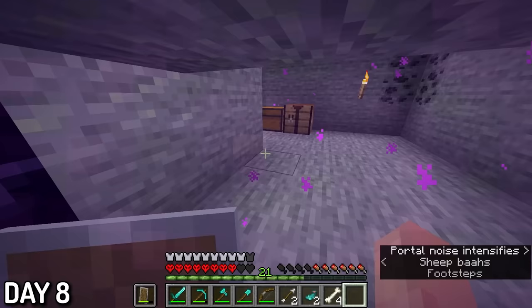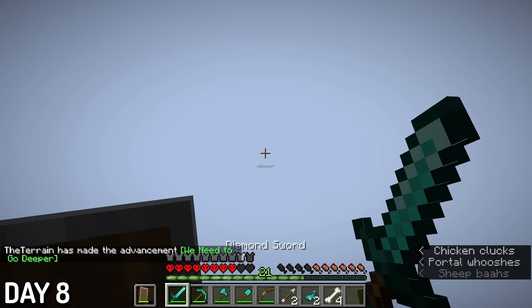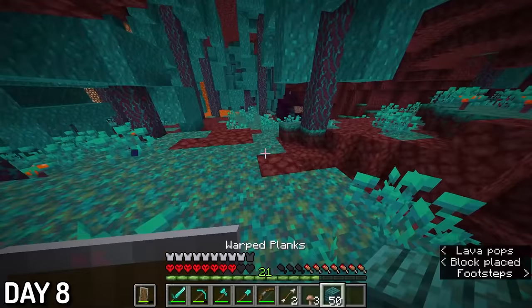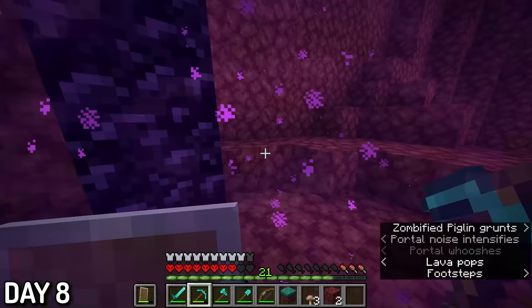Day 8, I set up the nether portal because I was eager to go into the new dimension. The nether spawn was not amazing so I walked around, and after a few minutes of wandering I found a warped forest, which finally allowed me to get a stable source of wood. Upon further walking I came across the nether fortress. I ran up to see if I could get in, but I'll leave that for another time. When I went back through my portal though, I was not in my home anymore — the game put me in some random spot.